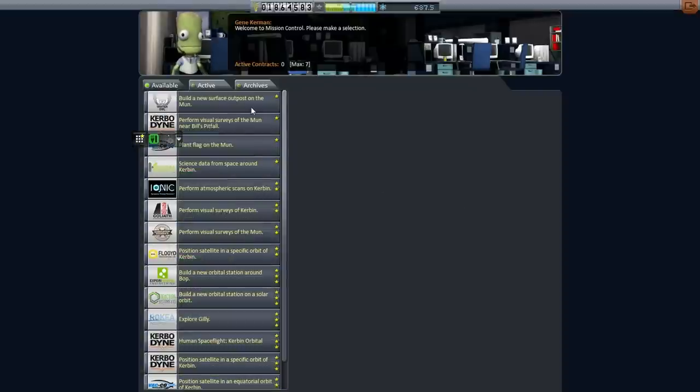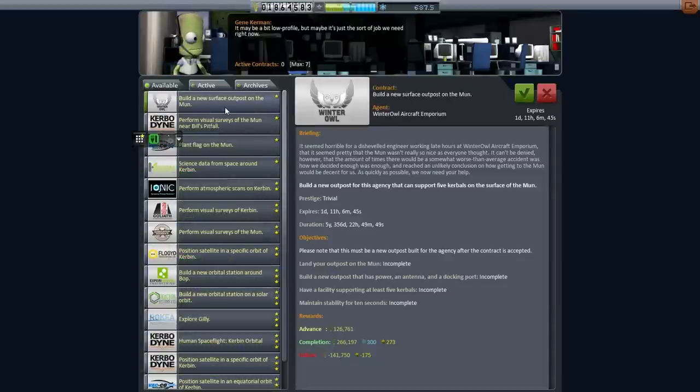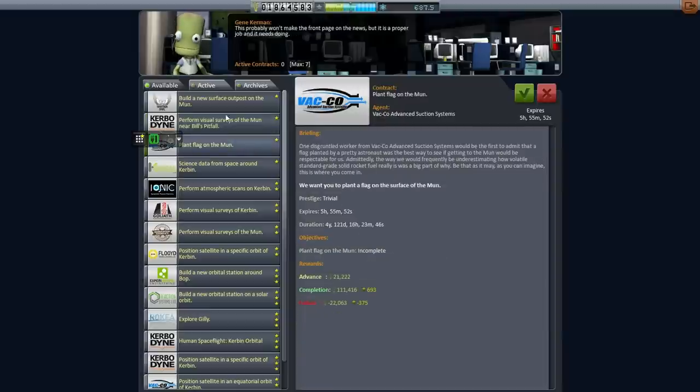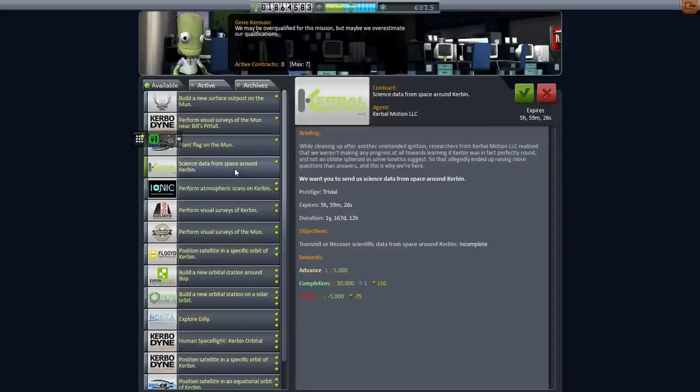We'll just go through them. Surface outposts on the moon seems a little bit daunting for five kerbals — might be a little bit too much for us right now. We barely got a tiny little probe on the moon safely. Visual surveys of the moon... EVA report at the surface and plant a flag would require us to first get into orbit around the moon and then return.